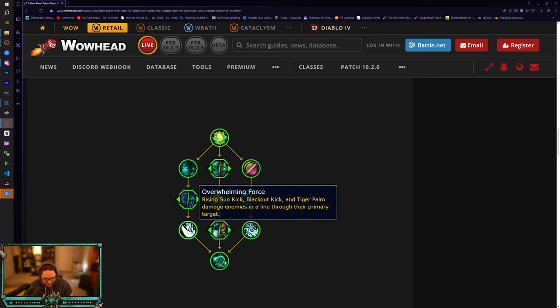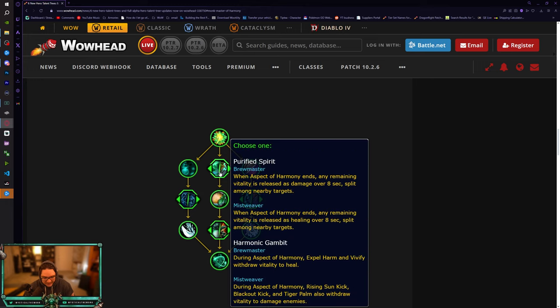Overwhelming Force: Rising Sun Kick, Blackout Kick, and Tiger Palm damage enemies in a line through their primary target - so hitting someone also hits people in front of them. The issue for PvP is we don't have many chances to use it effectively. For Mistweaver it seems mostly suited to the caster style. For Mythic Plus this is kind of good - you get some nice AoE damage when teams are stacked. Probably not for raids since it's mostly single target, though some boss fights do have AoE phases.